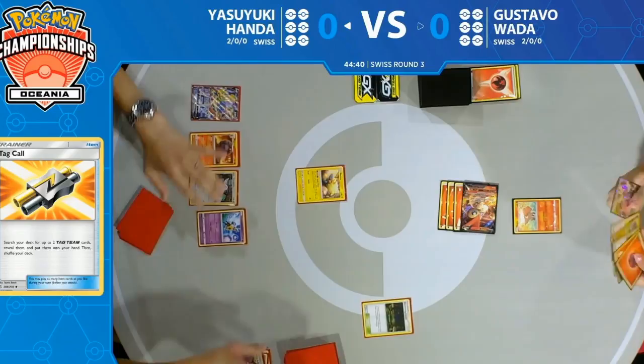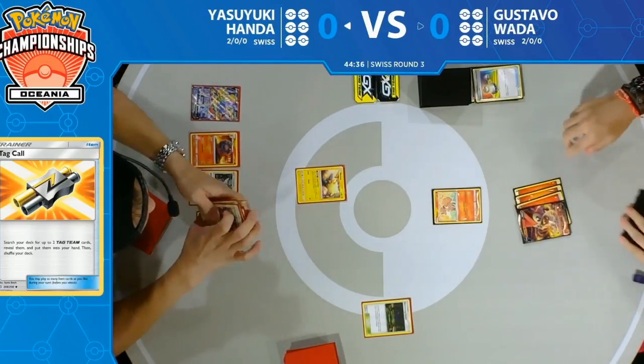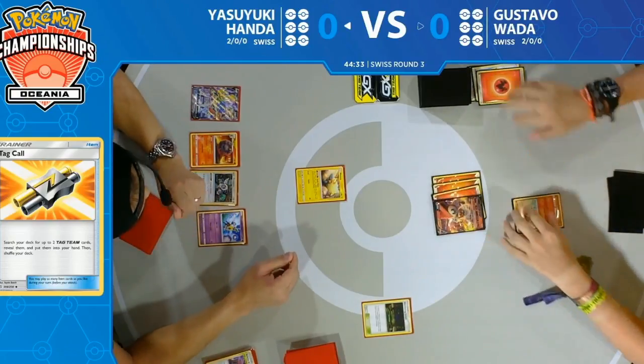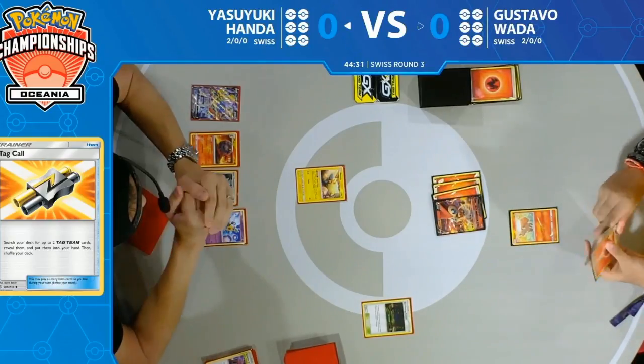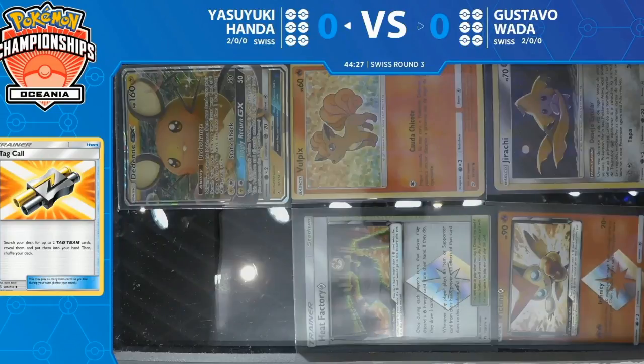Of course he can also flip two coins and hope they're both heads. That's a lot to ask — and there's tails, you don't even need to flip the other one. Unfortunately it's done. He's going to switch into the Vulpix, then a quick retreat to get a fire energy in the discard pile.